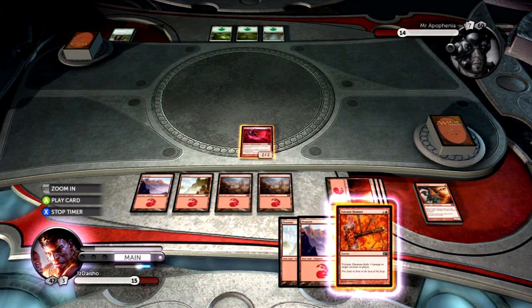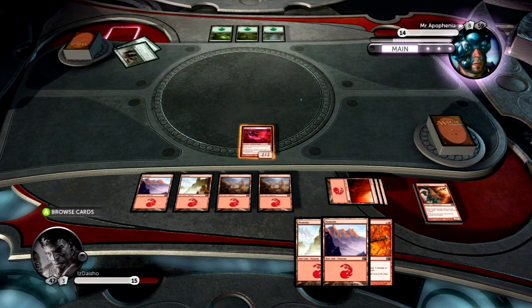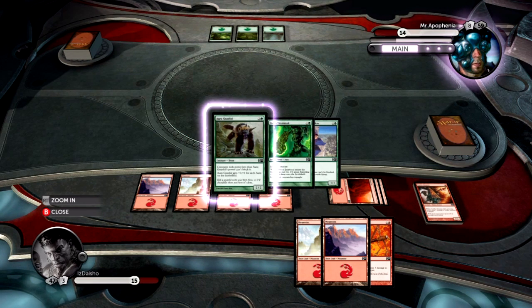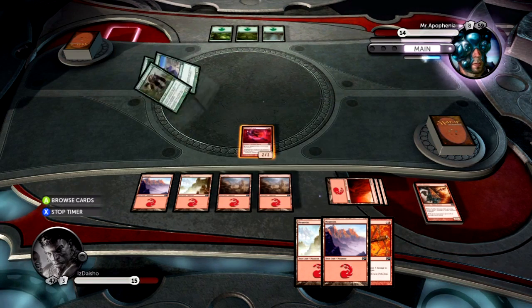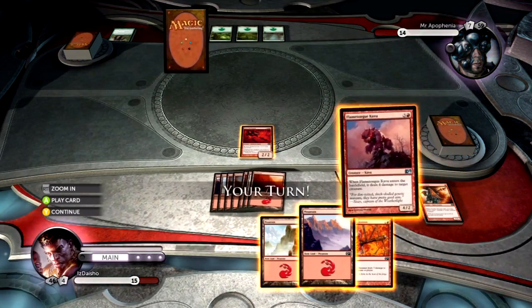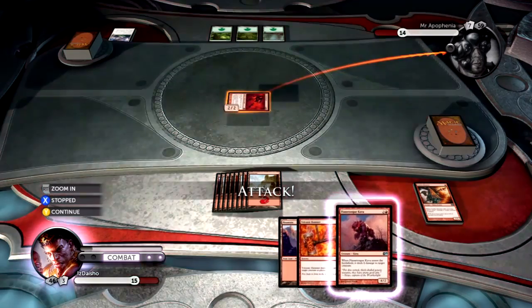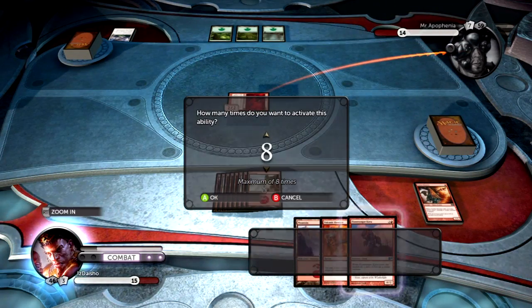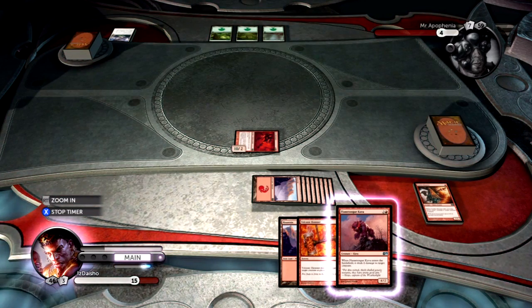He'll probably put Rancor on it if he drew a creature. This is an interesting game — I do like this matchup, it's definitely in my favor. That Volcanic Fallout was interesting — it got rid of three of his cards for two of mine, including my Goblin Arsonist. Flametongue Kabu — why would he throw that away? I guess it costs two white. You don't really have any instants. We'll swing in for ten, take you down to four. I'm pretty sure this game is over.